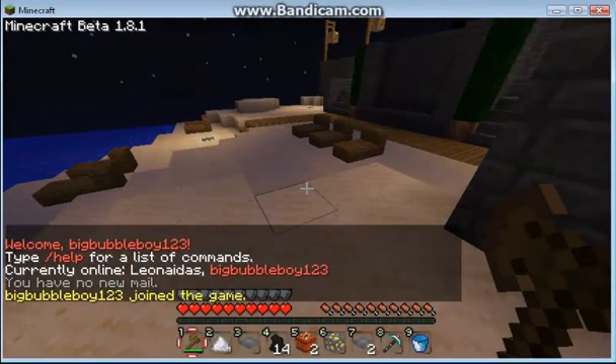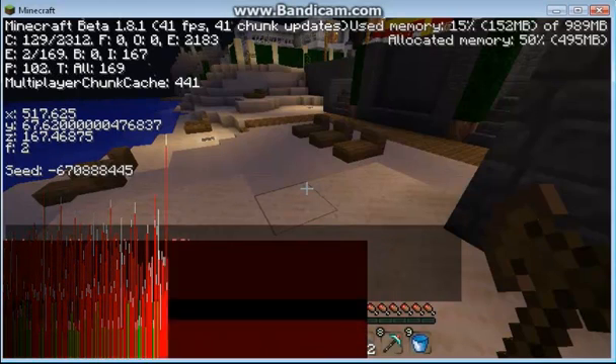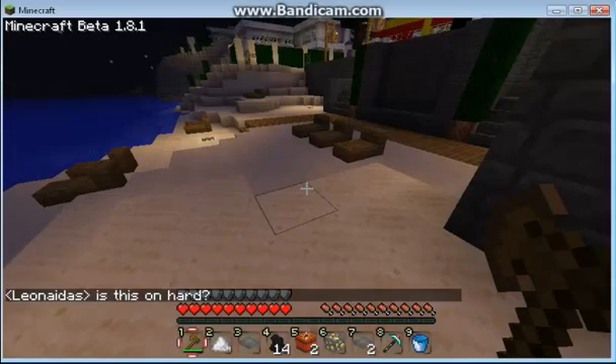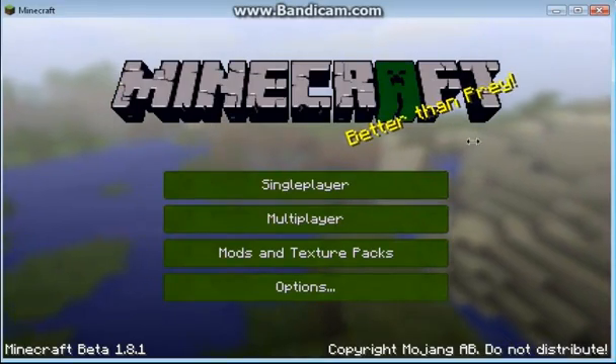Say you're in the server — you press F3, and on the right hand side it will say memory: 50%, parenthesis 495MB. Now what you're going to want to do is change that, because you don't want it at 495MB — that's what the game is running right now.